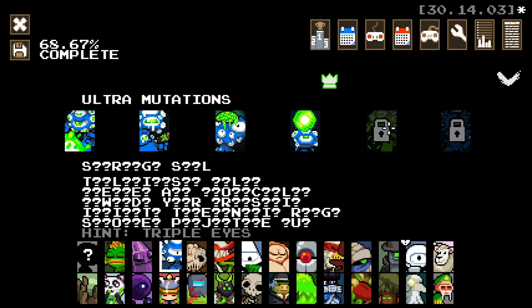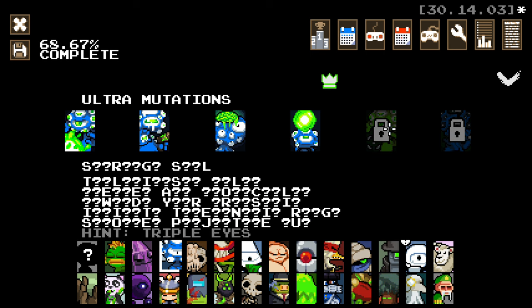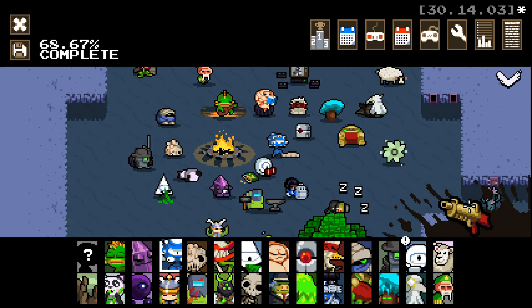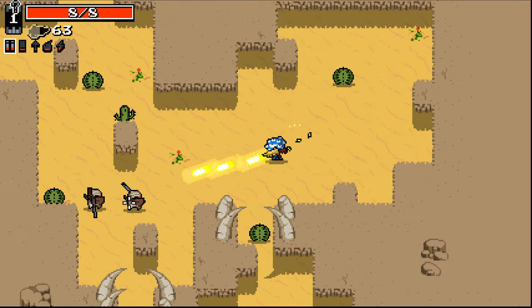We've got two here: triple eyes and void guts. I don't know what the void guts one is, but triple eyes — we need to just hold three different mutations that are eyes mutations. So we'll try and do that first. The other one is just have gamma guts and no crown. So we need three eyes mutations and gamma guts and we're good to go. Golden gun-wise, we're just starting with a golden assault rifle. We obviously don't want to pick up a crown. Let's just jump in.